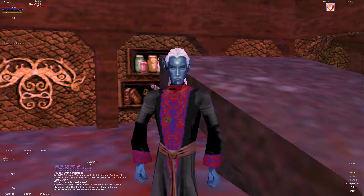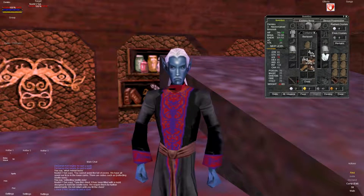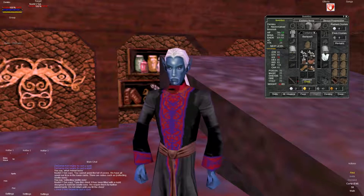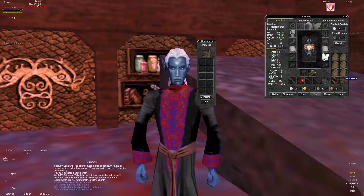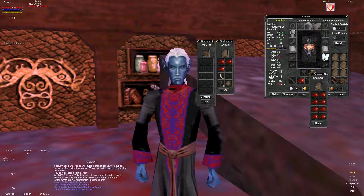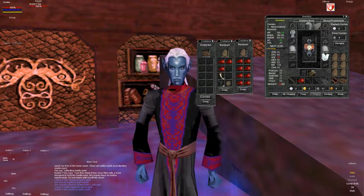He says 'Take this chest. It has been filled with a mold designed to hold 10 beetle eyes. We require them for further experiments. Do not return until you fill the chest.' So you may want to head over here and grab the chest before you even get started on this quest, so that you have a container to start with. You don't have any backpacks when you first start the game — you just have empty slots. The chest only holds beetle eyes unfortunately, but that will still give you something to hold all the beetle eyes you're going to grab, because you literally do not have enough slots to even get the 10 that they require.